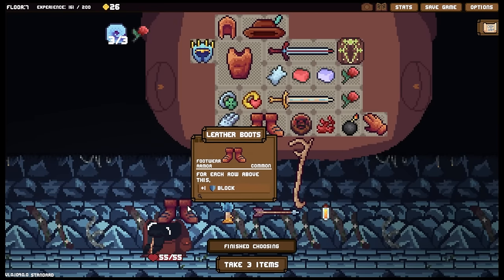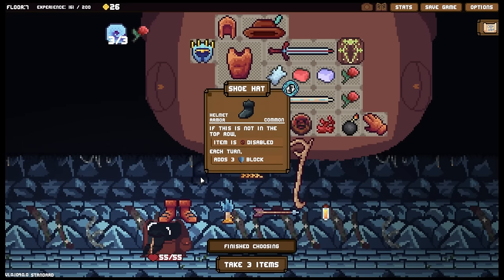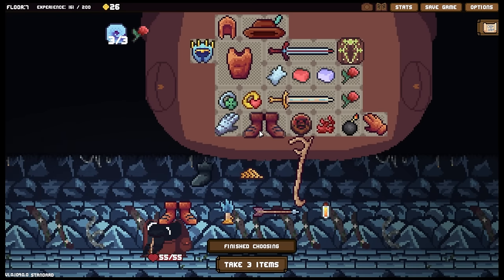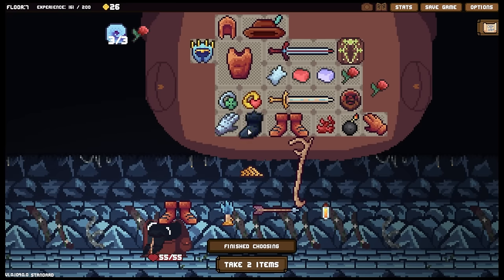Now another pair of boots wouldn't be awful. However, that one would be the better one. There we go - full block there, full block here. Honestly the shoe hat is so much better than the basic leather boots, but they're harder to come by. Finish choosing.